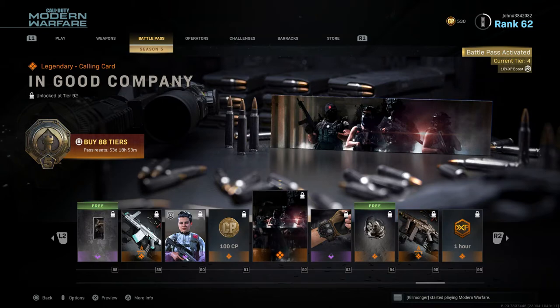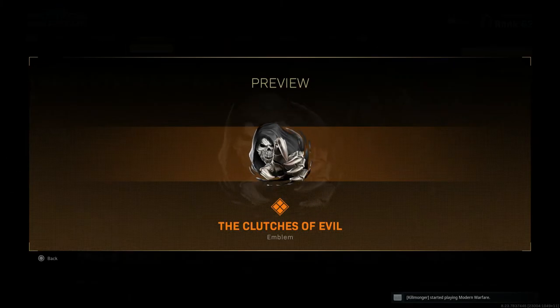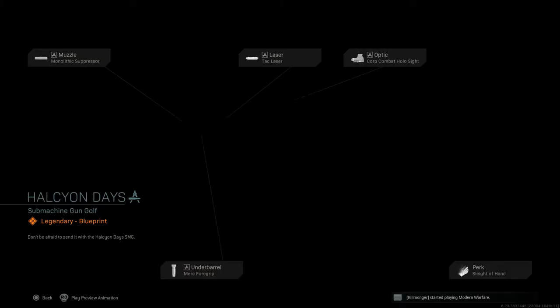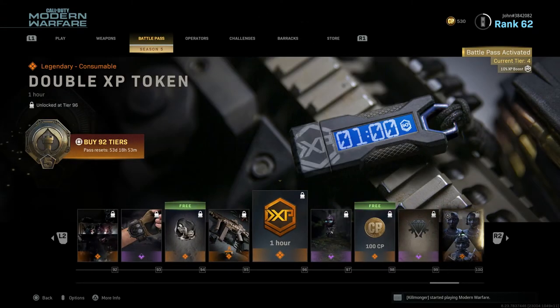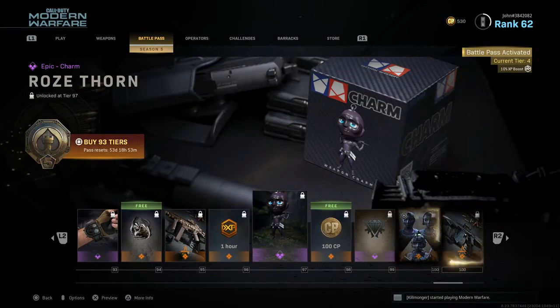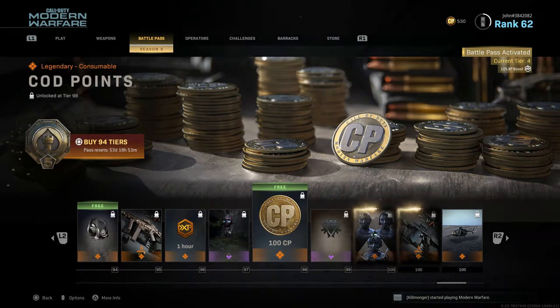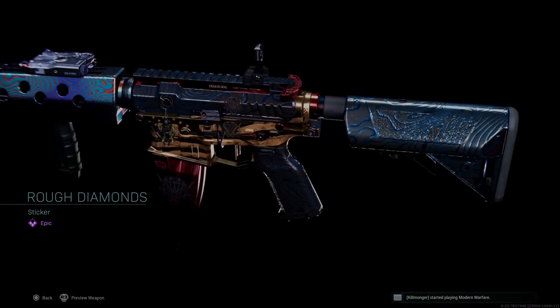Tier 90 is Cut and Run, an epic Iskra skin. Tier 91 is 100 COD Points. Tier 92 is And Good Company, a legendary calling card featuring the Shadow Company operators. Tier 93 is Black Sea, an epic watch. Tier 94 is Clutches of Evil, a legendary emblem. Tier 95 is Halcyon Days, a legendary blueprint for what I believe is the Striker 45 — though they label it Submachine Gun Golf instead of the actual name.